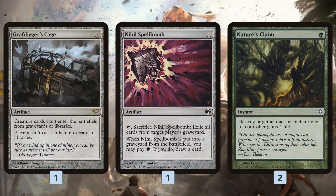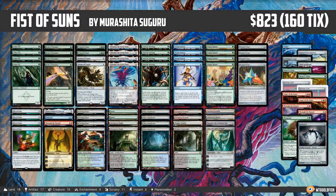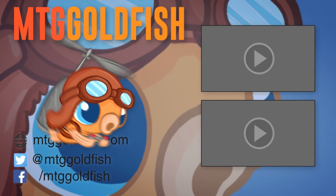The life gain isn't a big deal because when we're winning, we're winning big with Ulamogs and Emrakuls and whatnot. And that is Fist of Suns for Modern, and that's our Instant Deck Tech for today. Thank you so much for watching, I hope you enjoyed the video, and I will talk to you soon.